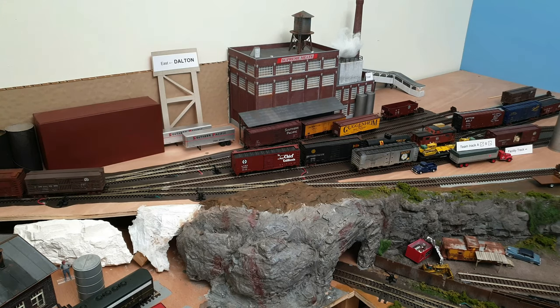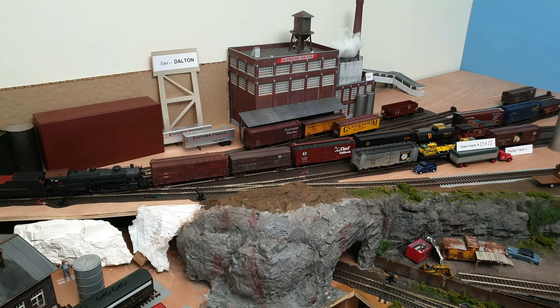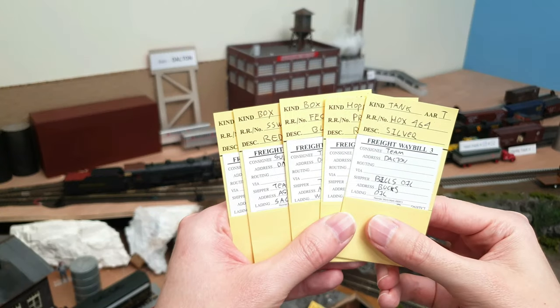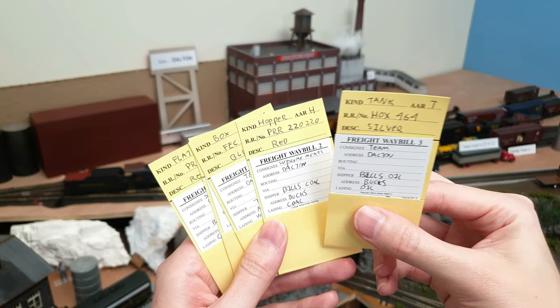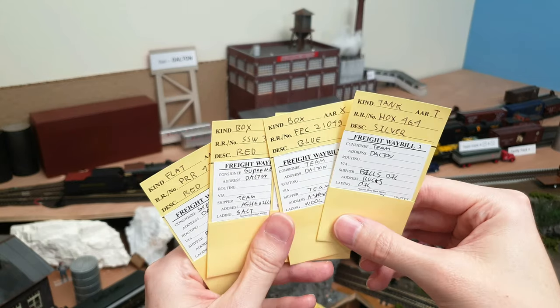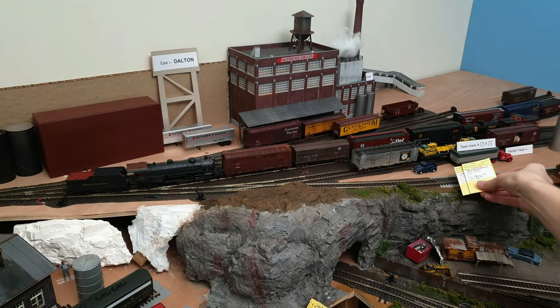Now that all the cars that need to be picked have been picked, let's look at what we have to set out. We came in with a train of five cars. The tank car has to go to Dalton — that's easy. This blue box car also has to go to Dalton — easy, because there's plenty of space as you can see.